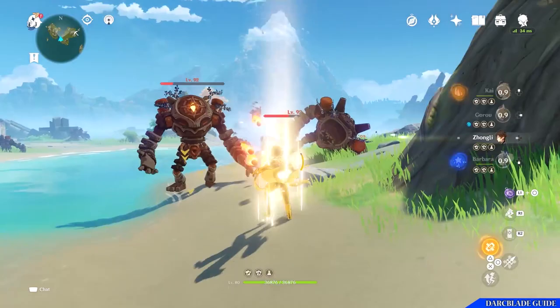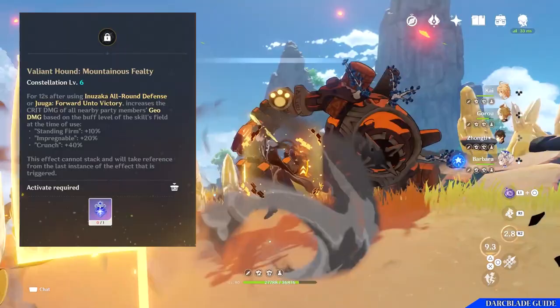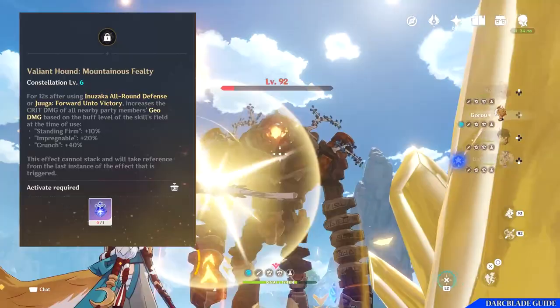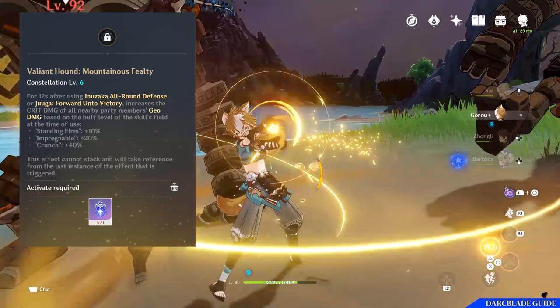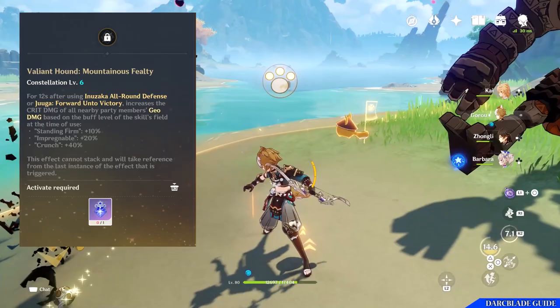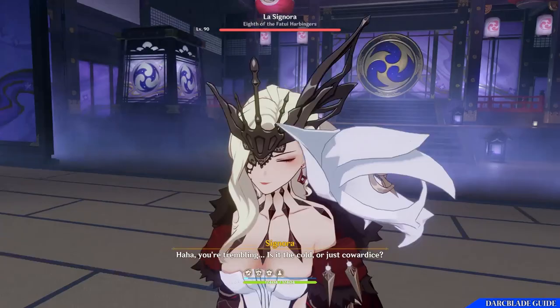The other noteworthy constellation is Valiant Hound's Mountainous Fealty at constellation level 6. For 12 seconds after using your All-Round Defense or Forward Unto Victory, it increases the crit damage of all nearby members' Geo damage based on the buff level at the time of use. For one Geo member you'll gain 10% crit damage, for two Geo members 20% crit damage, and for three Geo party members 40% crit damage, which will greatly increase the damage of a team, though to get the best out of it you need Geo party members.